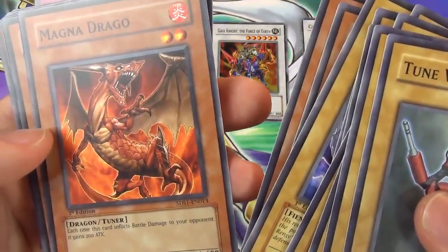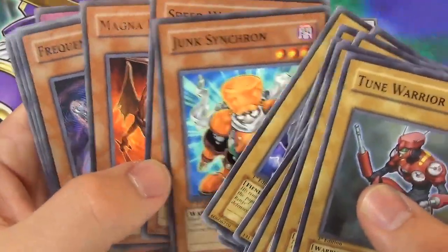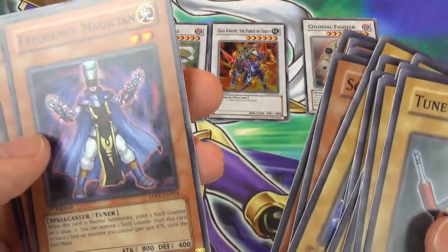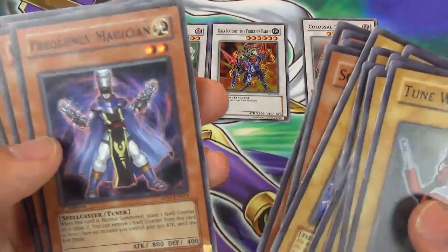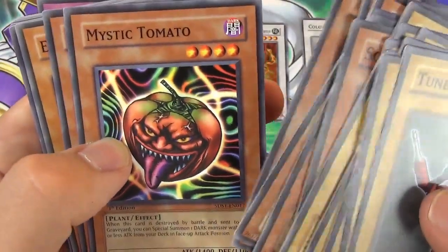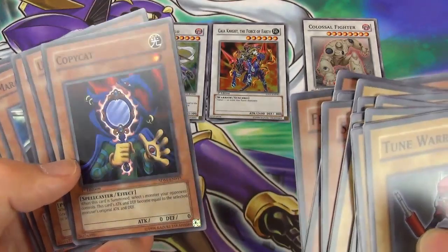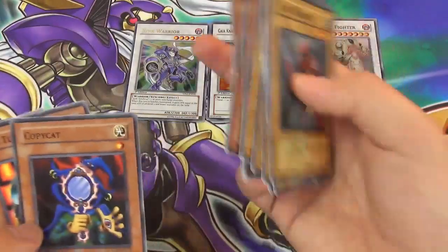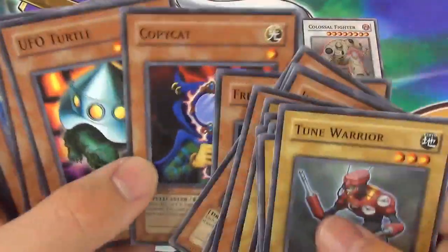Magno Dragout — each time this card inflicts battle damage to your opponent it gains 200 attack. That was actually a decent card for a while. Of course Junk Synchron was awesome. Frequency Magician wasn't bad — when this card is normal summoned you can place a spell counter on it, max one. Remove a spell counter from this card; a face-up monster you control gains 500 attack. It's a 2-star tuner. Copycat — select one monster your opponent controls; this card's attack and defense become equal to that monster. So select their 3,000 attack monster, Junk Synchron is summoned, Copycat gives it an extra 3,000 attack. UFO Turtle — there's a good combo with Junk Synchron there too. Mystic Tomato.